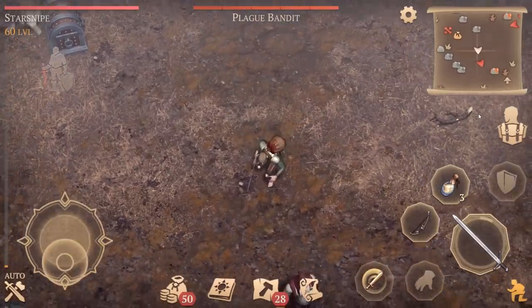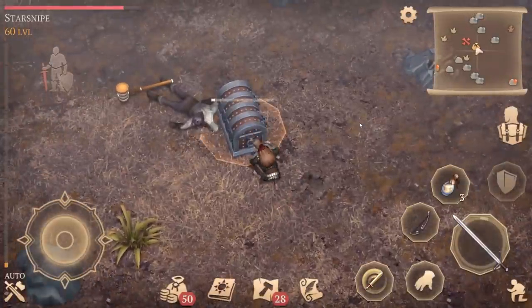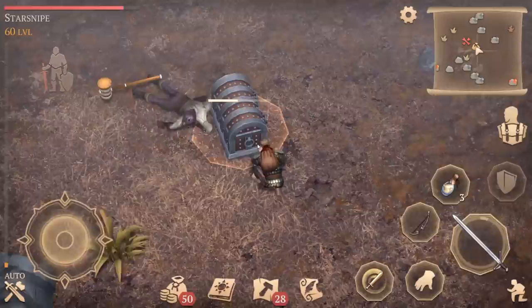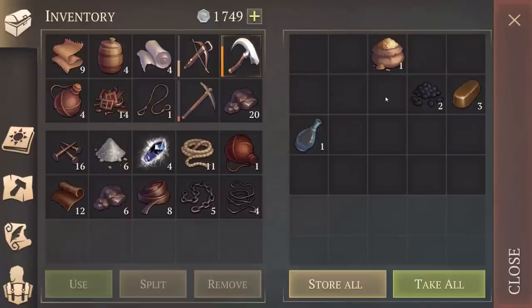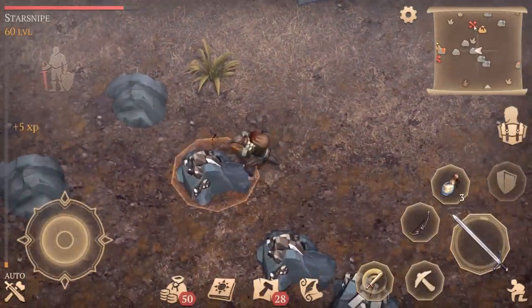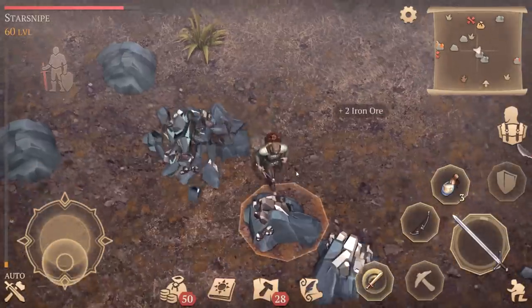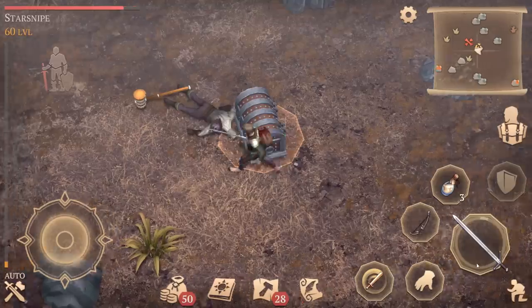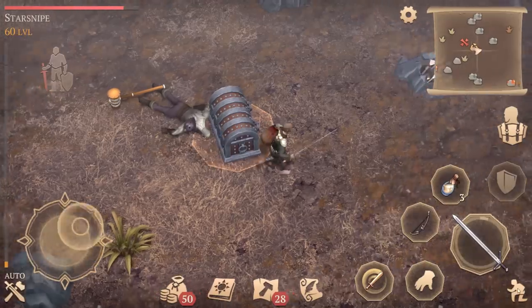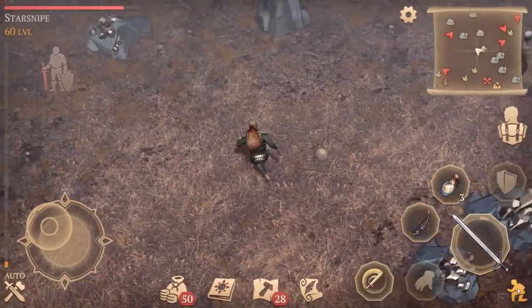We've got a plague bandit over here - I think it IS the bandit that we can't sneak attack. We've been pretty consistently sneak attacking the barbarian and the dark hunter, but the bandit seems immune - probably because he's a bandit and he's used to being sneaky, so he knows what to expect. I don't want to spend too much time in here because that's when things go wrong. Pickaxe just broke, but we can collect this last ore. Beautiful trade - almost got everything!